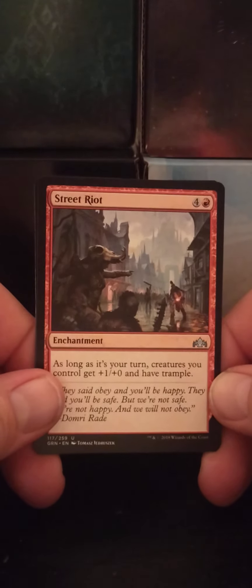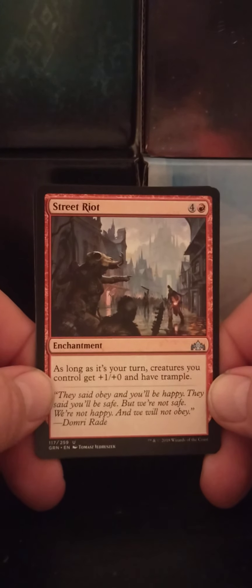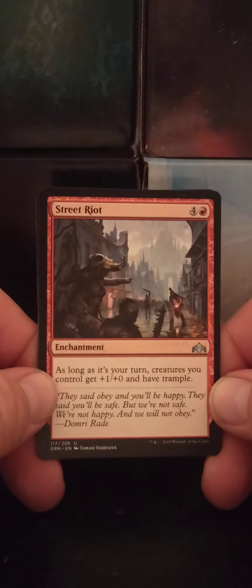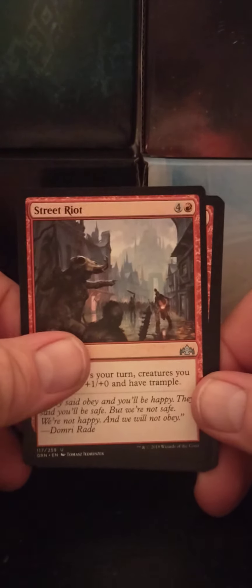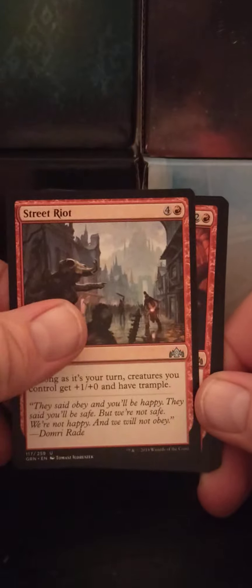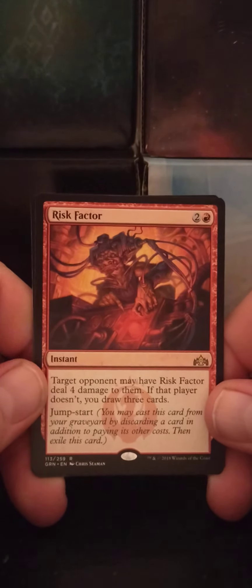Street Riot — a four-red enchantment. As long as it's your turn, creatures you control get +1/+0 and have trample. That is pretty nasty — well, that's on par for red — but give all your creatures trample? Extra nasty.